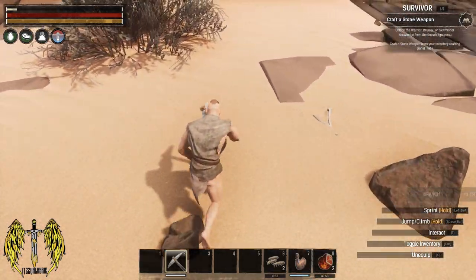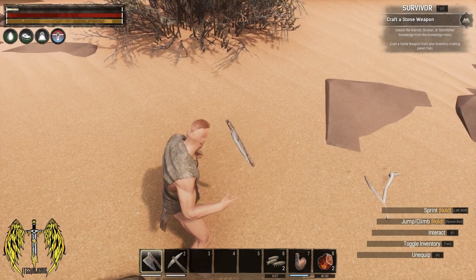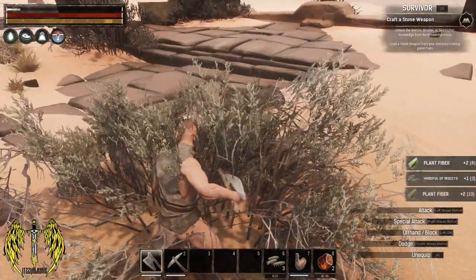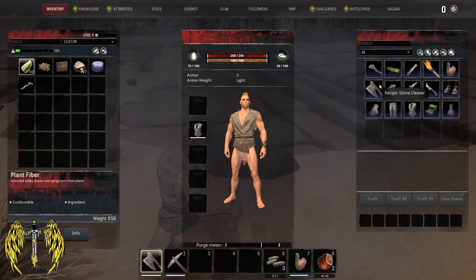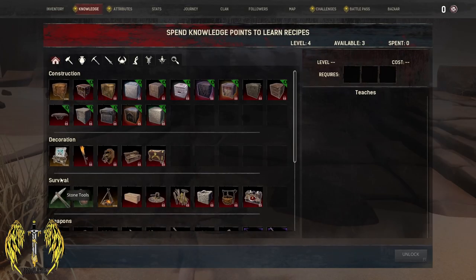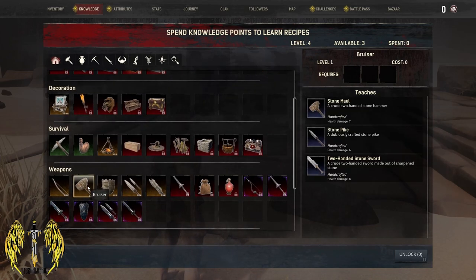Let's get one more. Here we go — what type of weapon is this? We've got a one-handed weapon, very nice. Gather some more bits and bobs. We need to craft a stone weapon — unlock the warrior bruiser. So we have to get a specific one. The bruiser — heavy weapons. Yeah, we're going to go for heavy weapons, I think.